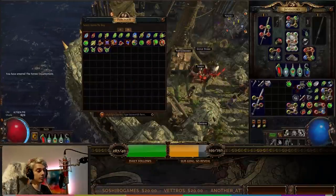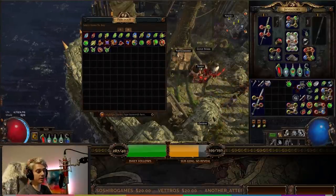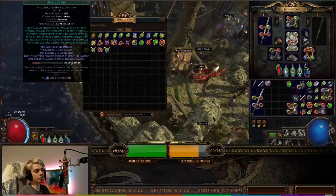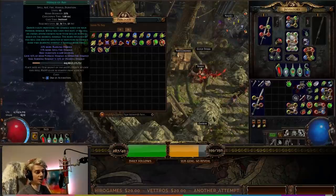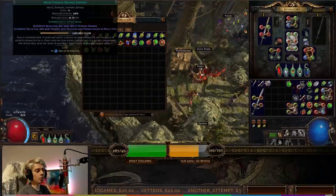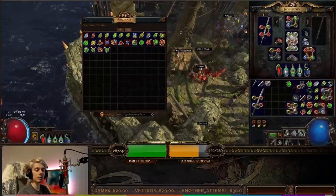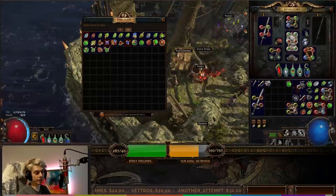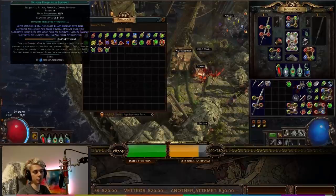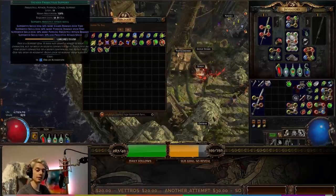In Act Two things get a little bit more interesting. We're going to be picking up Skitterbots, and you can pick up Herald of Ash, Herald of Ice, or Herald of Thunder — whichever you prefer. I'd probably prefer Herald of Ash myself. We can also pick up Melee Physical Damage, since Splitting Steel is still a melee ability, but we do want to switch that out when we get to Lancing Steel, because Lancing Steel is no longer a melee ability. You can also pick up Faster Attacks and Vicious Projectiles for when you do get Lancing Steel — they're going to be really nice links.